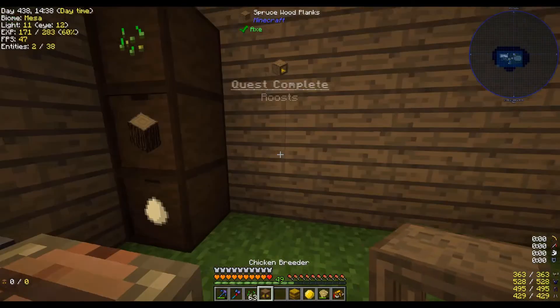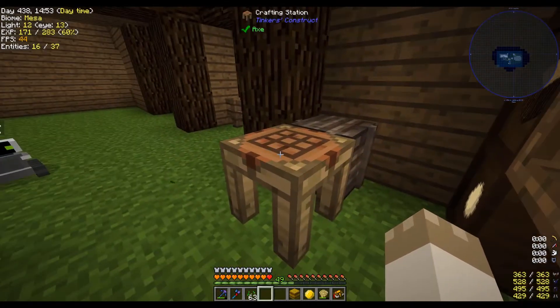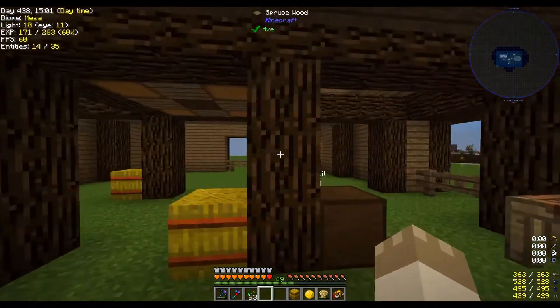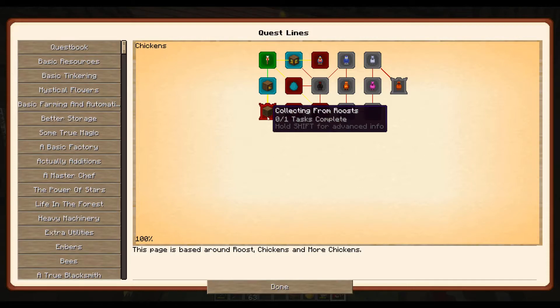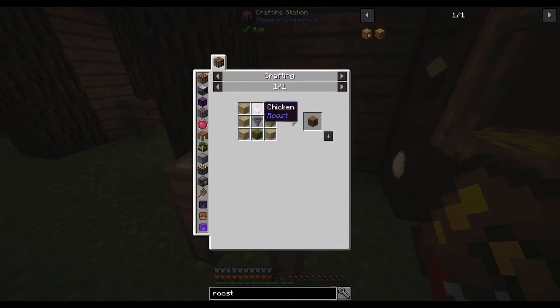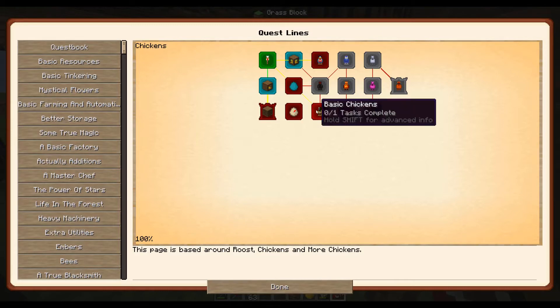The breeder sits here and you put two chickens in plus seeds and it will breed the chickens. I don't know that it necessarily increases the stats on the chickens, but it will get you more than one. Ideally we'll have everything up to 10-10-10, at least the ones we're concerned about. There are going to be chickens for just about every type out there.